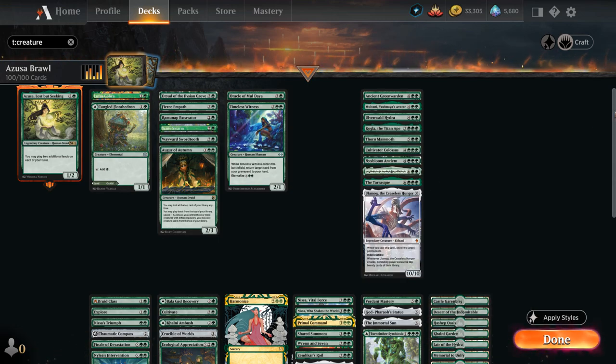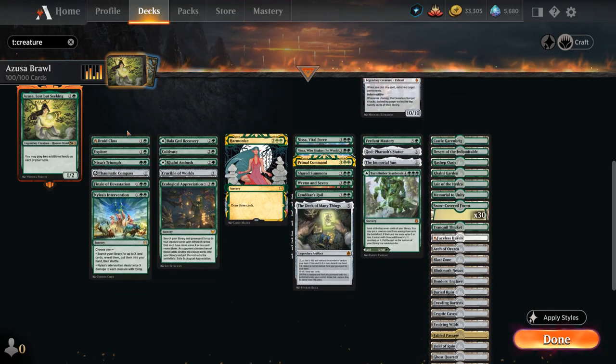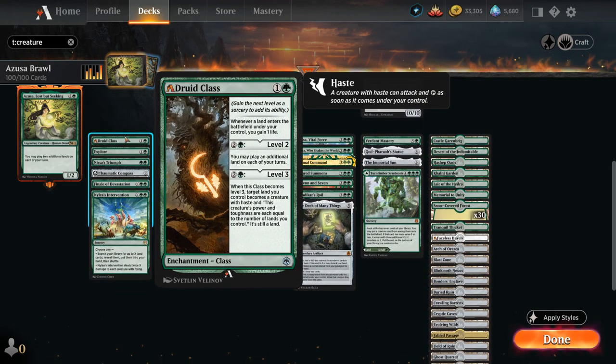Looking at non-creature spells: at 2 mana there's Druid Class, which gains life whenever we play a land, can be leveled up to play an additional land each turn, and at level 3 — now cheaper thanks to the alchemy update — can turn one of our lands into a creature with power/toughness equal to the number of lands we control.